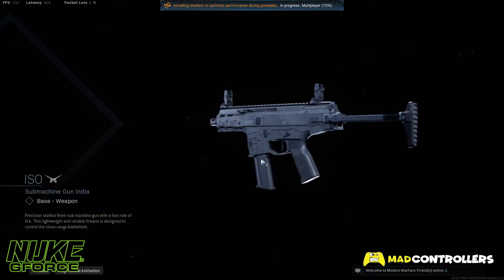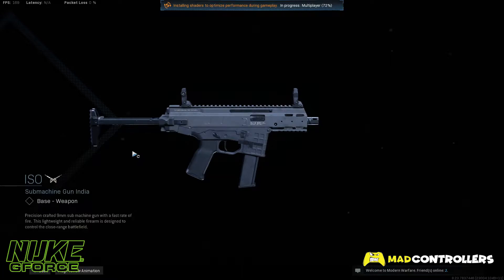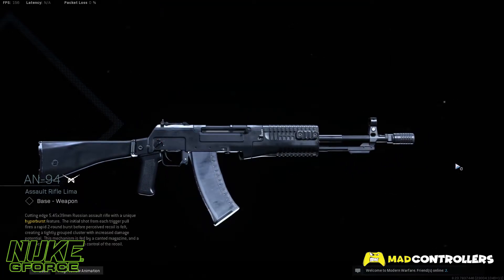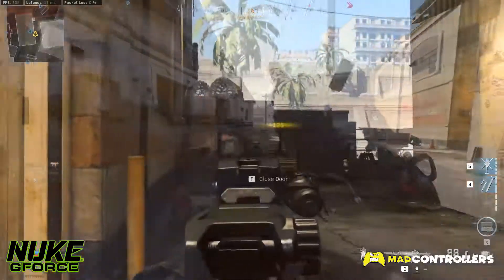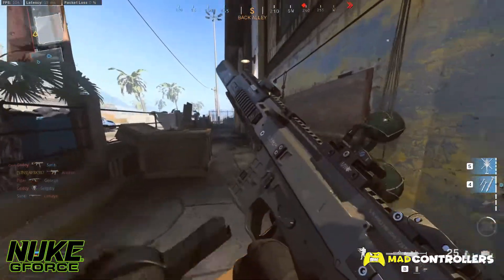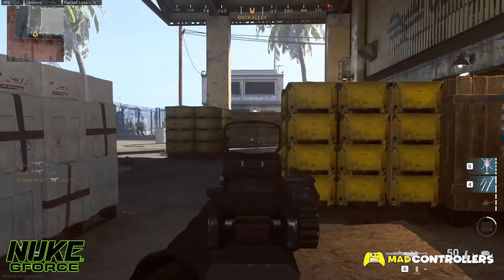On tier 15, the ISO can be unlocked, which is a fast fire rate SMG very similar to the Fennec. On tier 31, the AN-94 can be unlocked, which is an assault rifle. This rifle has a two-round burst mechanism built into it if you tap the trigger. The two new weapons are both great at long and short ranges respectively, and it would be nice if one of these weapons becomes the new meta in Warzone.